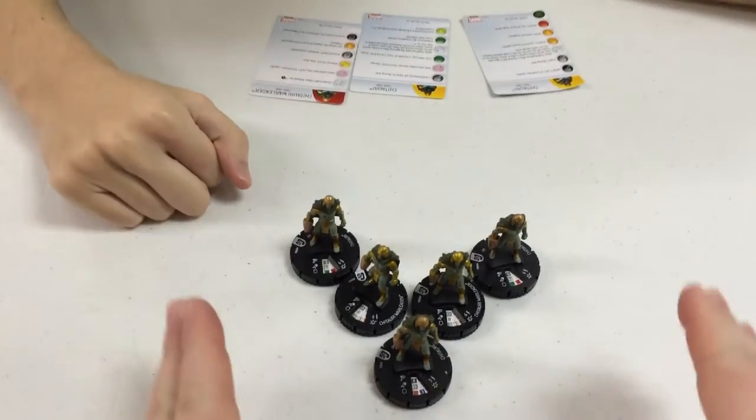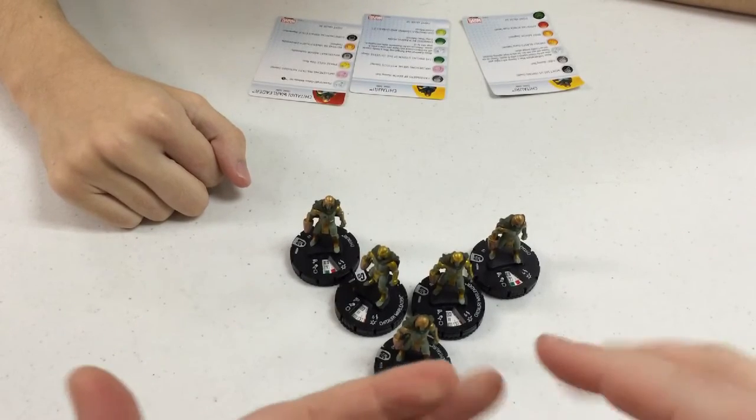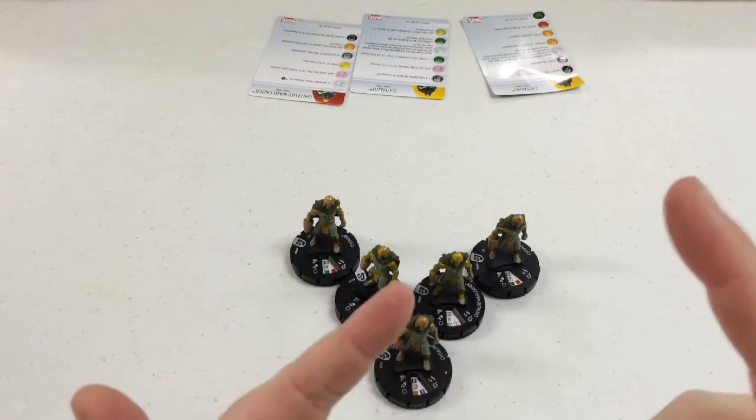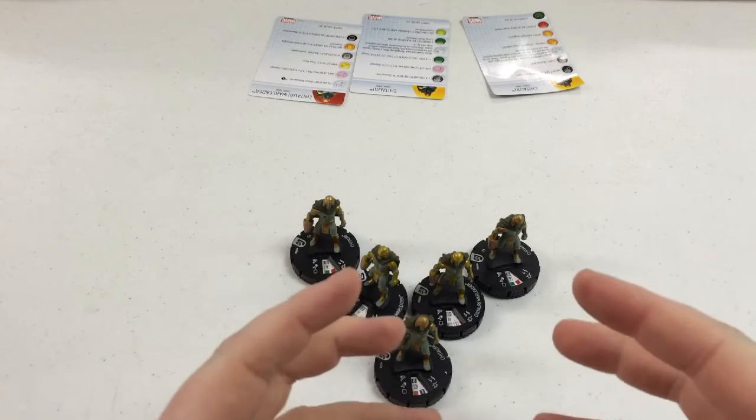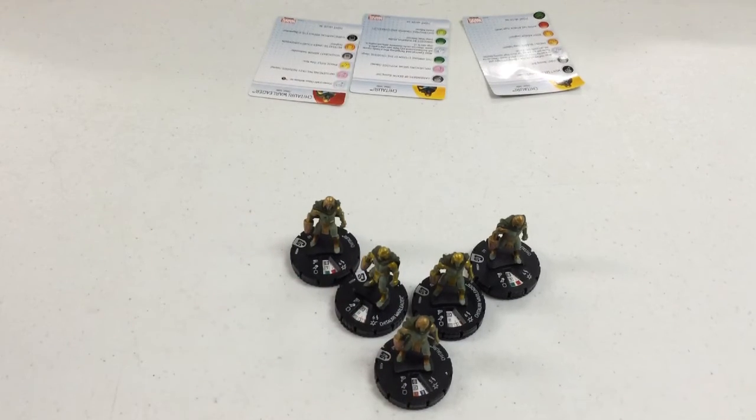So anyway, the mooks — we've determined we've got about two mook sets left. We've got the Spartoi and we've got the Alpha Primitives. We're going to combine those together because the Spartoi are only Jason and the Elites, and the Alpha Primitives are pretty much just the Alpha Primitives and Maximus. Since they're so small and not really a cohesive team on their own, we're just going to lump them together for a quick pick.